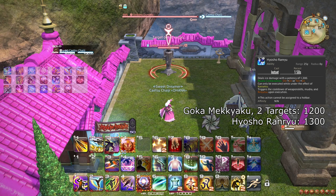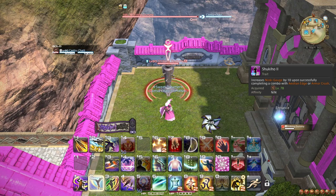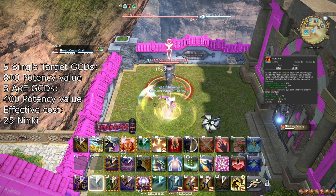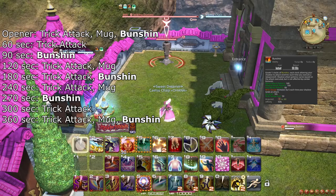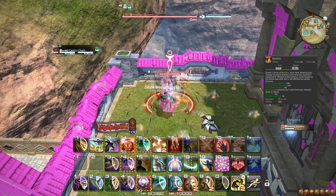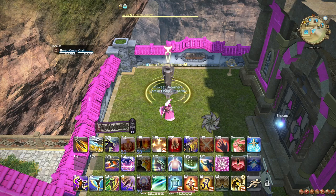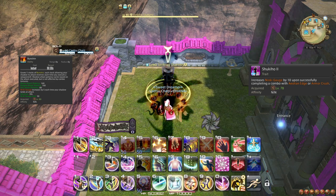At level 78, your single-target combo finishers each generate an extra 5 Ninki. This does not really change your rotation. At level 80, you learn the ability Bunshin, which at the cost of 50 Ninki makes your next 5 weapon skills do extra damage. It also adds an extra 5 Ninki on each of these weapon skills when used. This should be used on cooldown, even though the cooldown will mean that it often will be used separately from your other damage-boosting cooldowns. To fit it into your opener, weave it after Mug, and weave Trick Attack and Dream Within a Dream after Aeolian Edge instead. You won't have the Ninki for the Bhavacakra anyway.